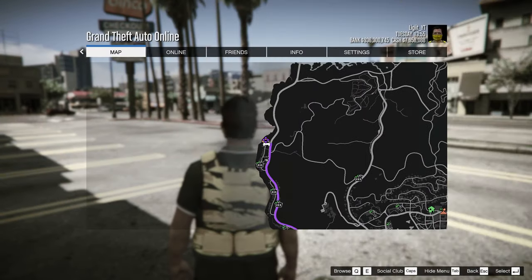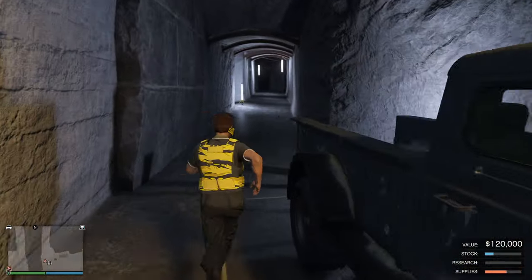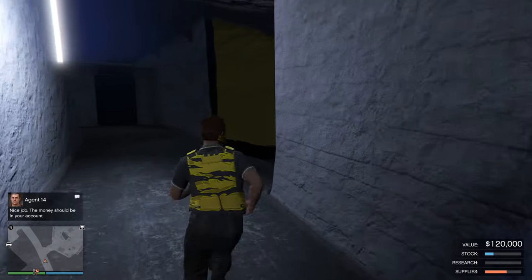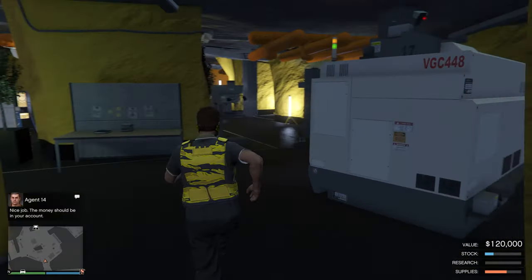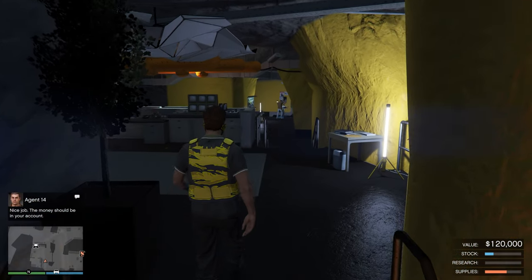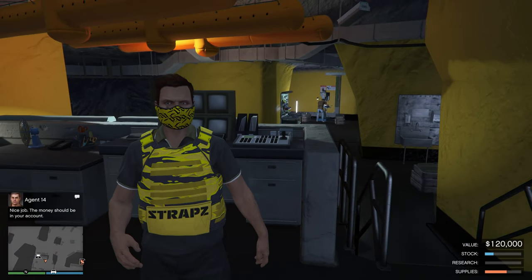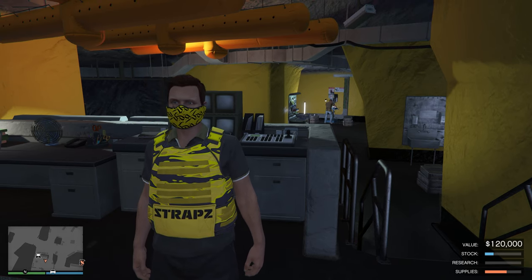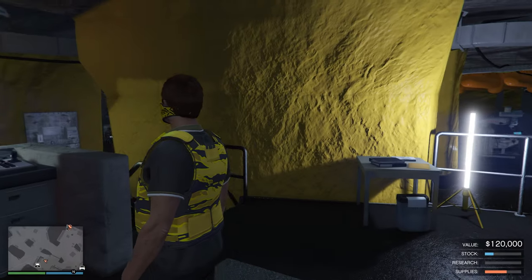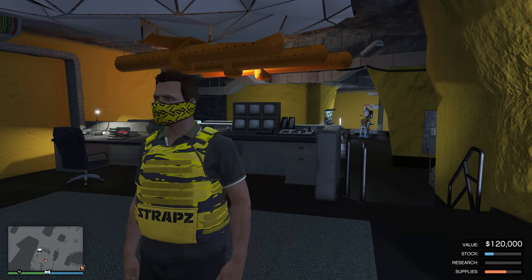Now we're going to go back to the bunker and sell everything we currently have. Back at the bunker, let's go to the computer. To be fair, if you do the AFK strategy of standing at the security cameras, the bunker alone is not a great money method, which is why I always recommend doing something in the background — like your nightclub, other businesses, or the three times money event. Just sitting there doing nothing isn't actually good for making millions quickly.